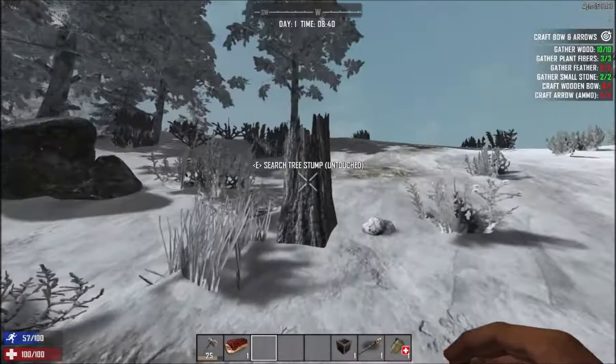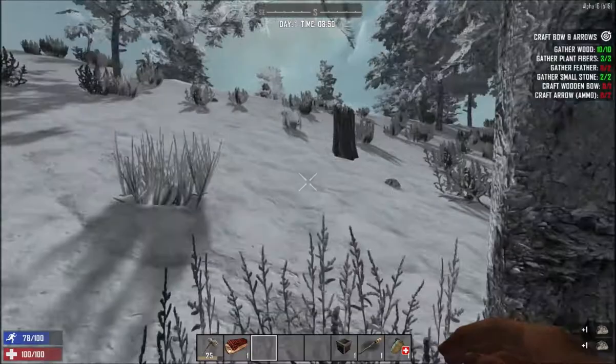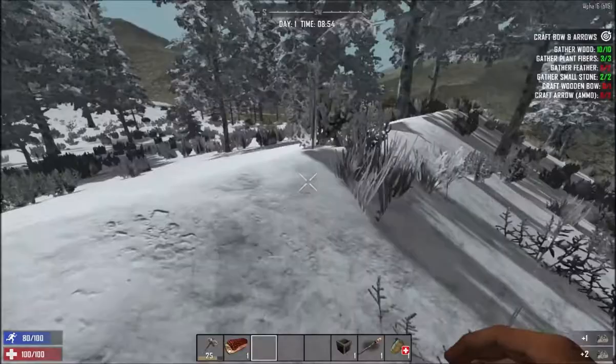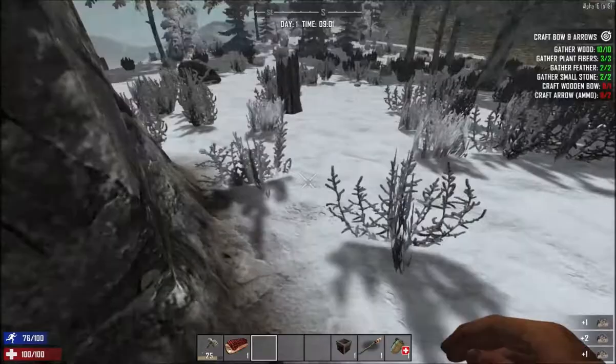Let's just see what's up here on the ridge and hopefully come across some bird's nests. Not seeing any bird's nests, only stones - at least it gives me a chance to pick up some stones instead of hitting a boulder. Still, the faster we get the feathers the faster we're able to move on. Oh, here's one! Also guys, I set the settings too high this time.